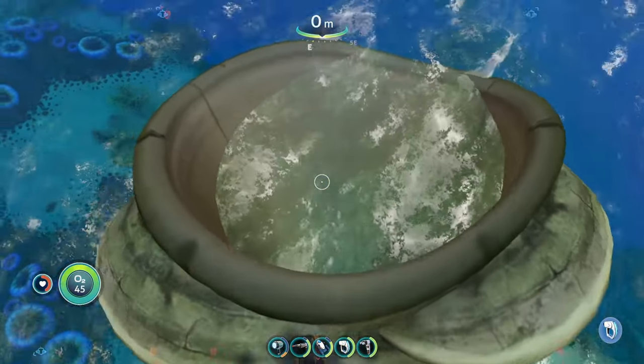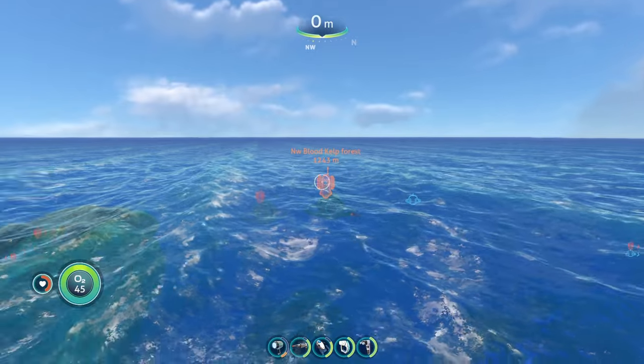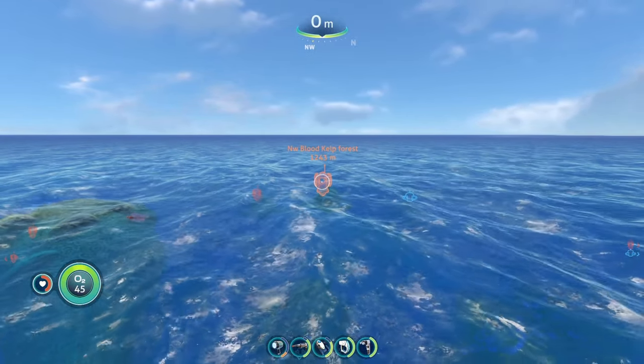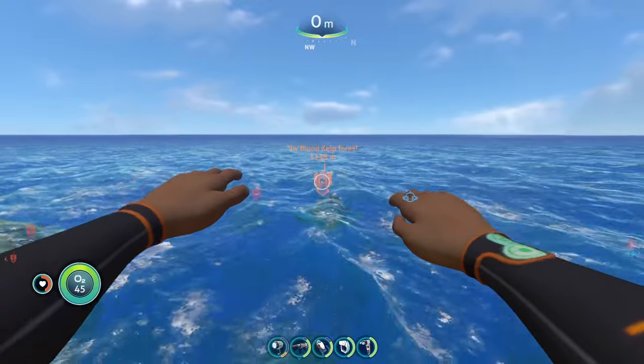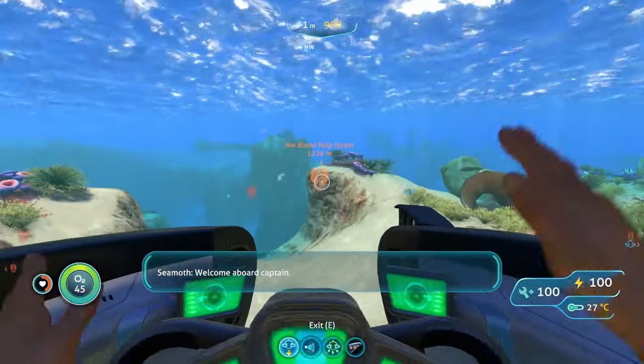To reach the next spot, we're going to start from the Giant's Fold to the six o'clock out of the water again — we'll be doing this for every spot. From here we are going to head about one and a half notches to the right of northwest until we reach the Northwestern Blood Kelp Zone.